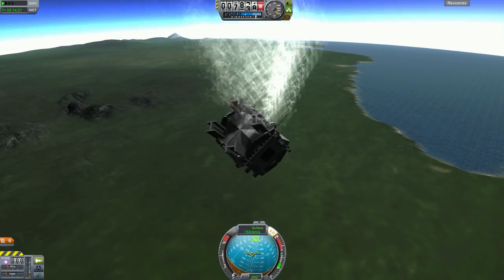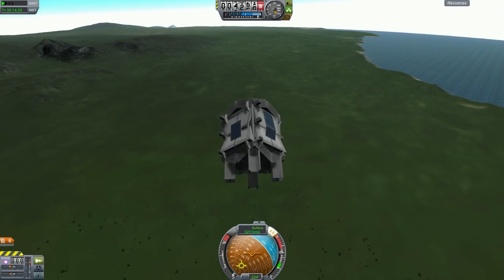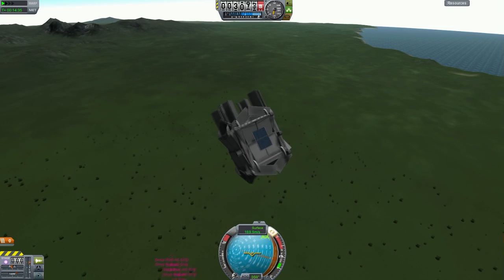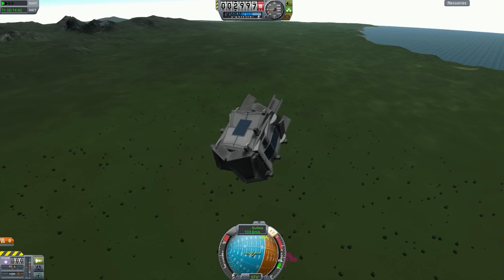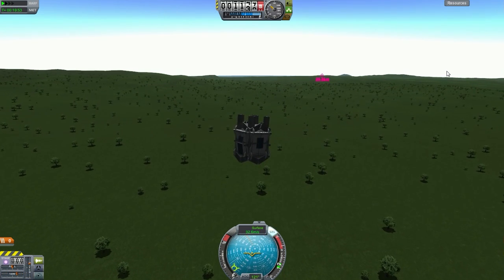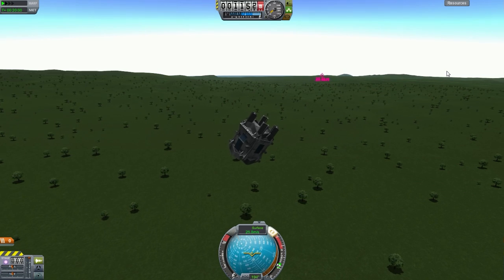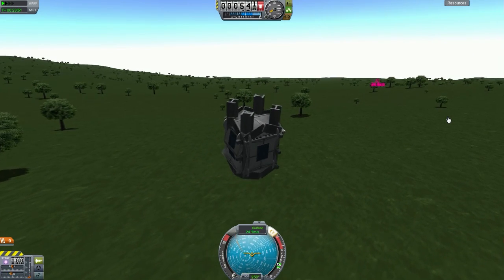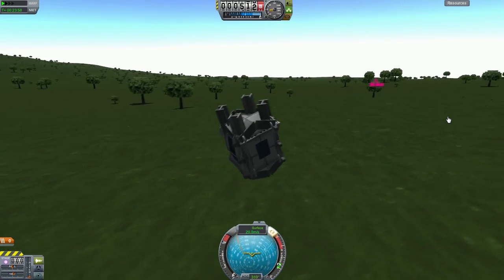When using this drop pod, make sure it is not falling directly downwards - ensure the base is on an angle so you can utilize the control surfaces. Right now you can see we're flying horizontally at around 90-something meters per second. It takes a very long time to land, but it does reduce speed and the Kerbals usually survive - most of them do, so that's good enough.